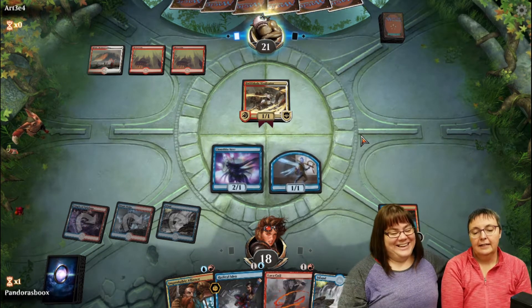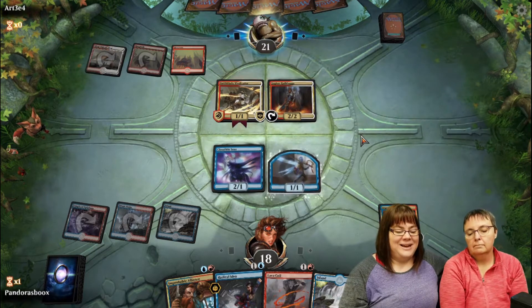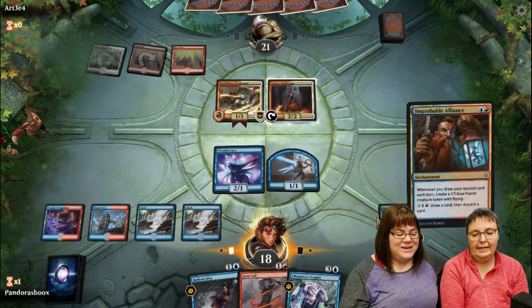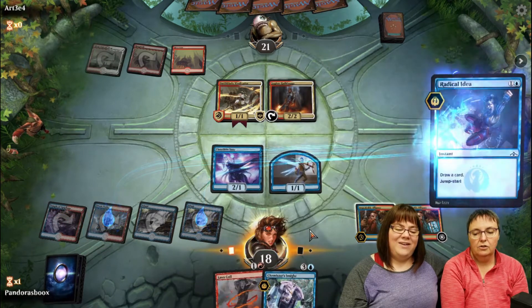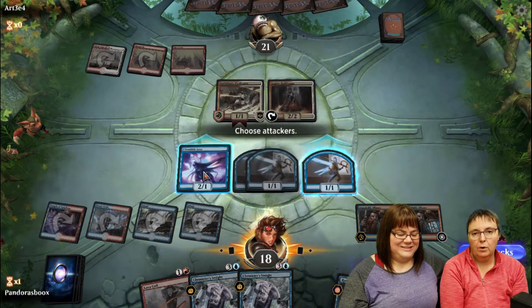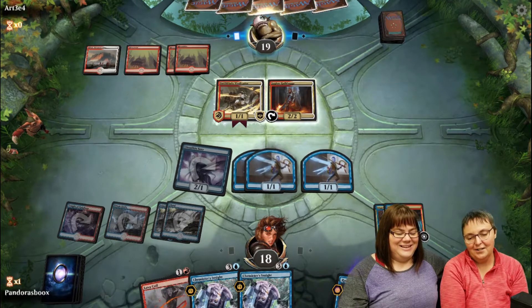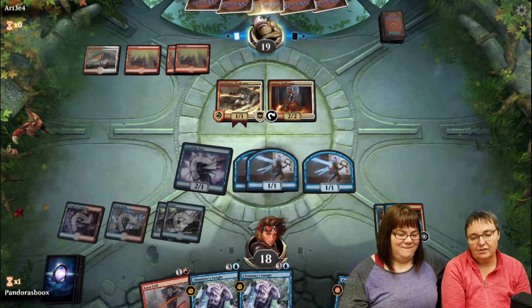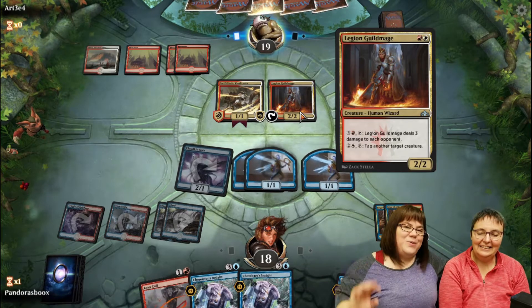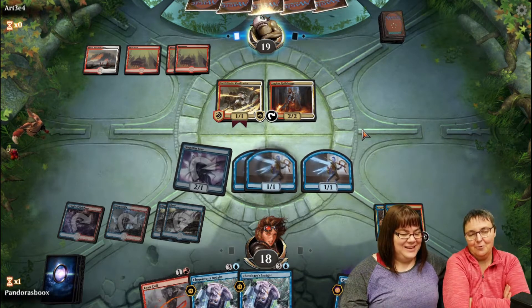The opponent seems confused about what Leslie is doing - similar versions of this deck aren't played very much. Leslie has double Improbable Alliance now, making two Fairies every time she draws her second card each turn. With three Fairies on board she's got good blockers, while the opponent plays a Legion Guild Mage. Leslie's watching for Tajic or Aurelia - she's saving her Lava Coil for those bigger threats.